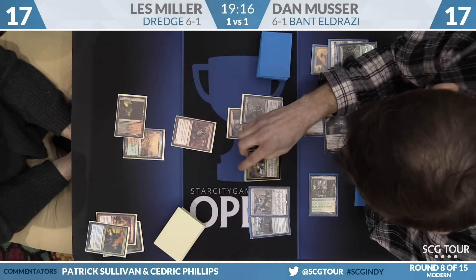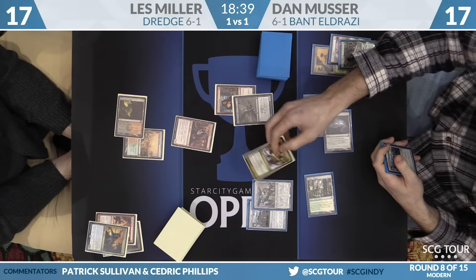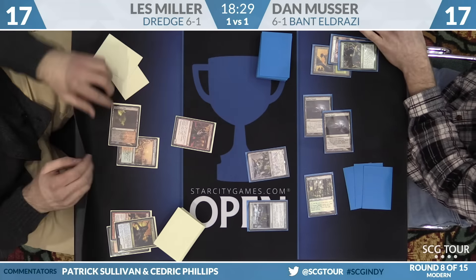It's pretty tough. If Musser thinks that he's just so far ahead that he can win this game without the Grafdigger's Cage, then that makes an argument for Cathartic Reunion. I think you just take Decay. It intuitively seems like the thing to do, but if you think that Miller doesn't have enough resources to work with — if he decays and you take the Cathartic Reunion and his hand is just Stinkweed Imp — that's an argument for taking Cathartic Reunion. But I think the easiest thing here: don't mess around, just take Abrupt Decay. Lean on your cage.